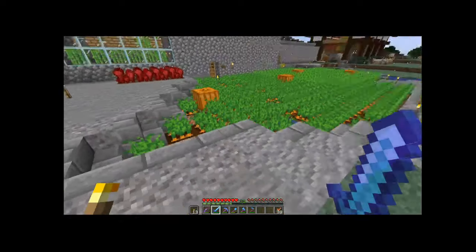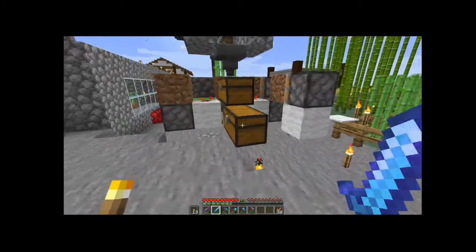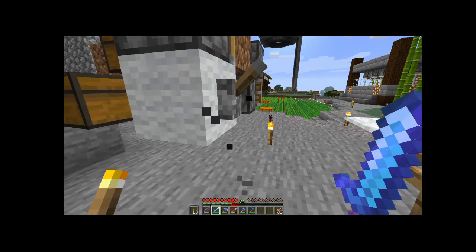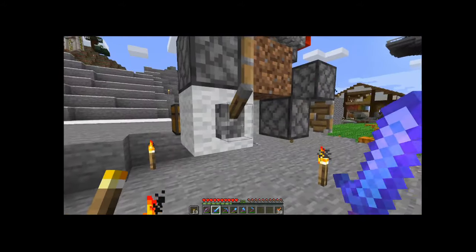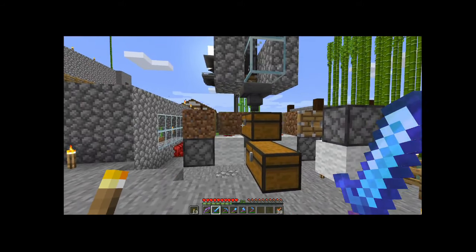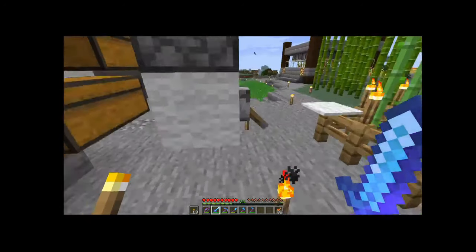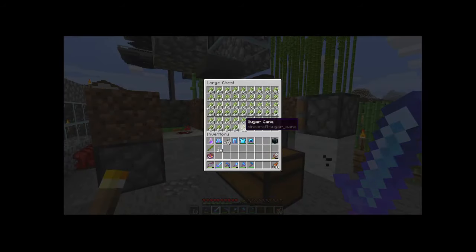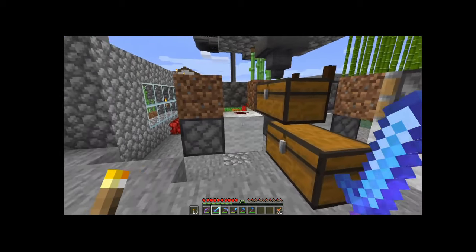Some other farms I have going - I currently use this sugar cane farm. It's a very small, compact design. I'm not sure exactly who I saw this from, either El Mango or Mumbo Jumbo. When I hit this button here, it pushes this dirt block back and forth very quickly, which tricks the sugar cane to grow very rapidly. Every time it grows, it gets knocked off by a piston and collects into these chests down below, which fill up very quickly - typically within an hour or two.